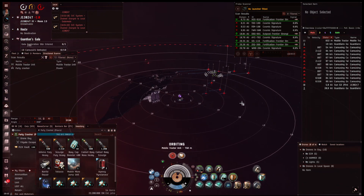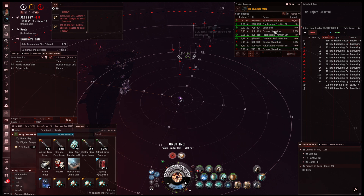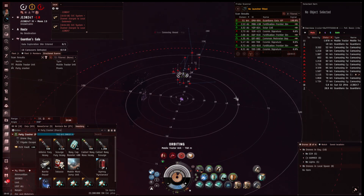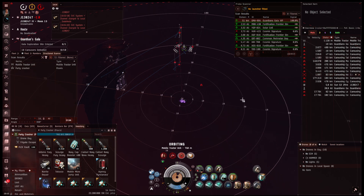This is Nova Valentis and today we're running the Guardian Gala VIP site in the wormhole. They only exist in wormhole space, or in one pocket in Fountain and one constellation in Curse.